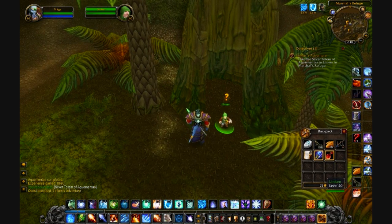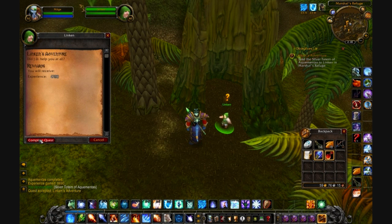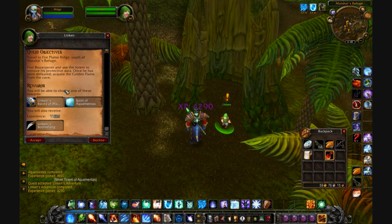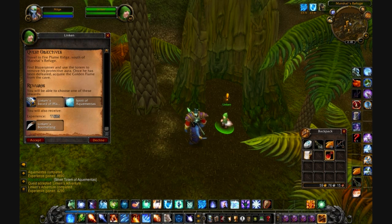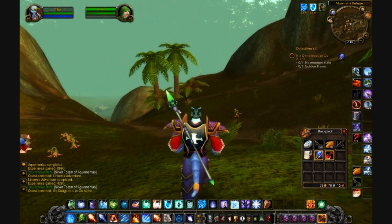She gives you another quest where you have to talk to Lincoln. You give him the totem this time, and he gives you the last quest, which is 'It's Dangerous to Go Alone' — a big Zelda reference.